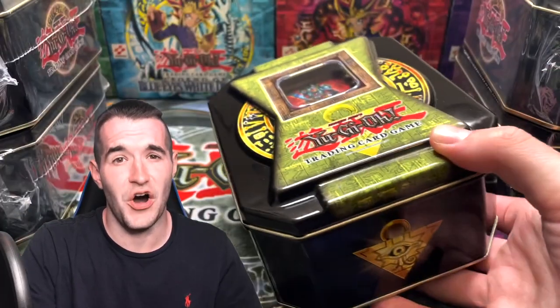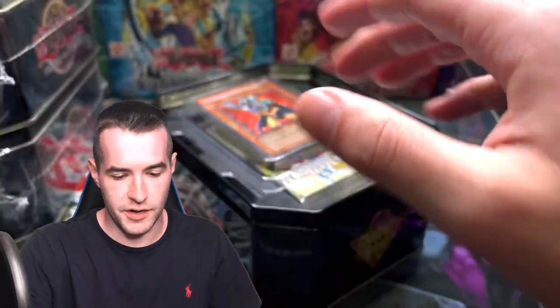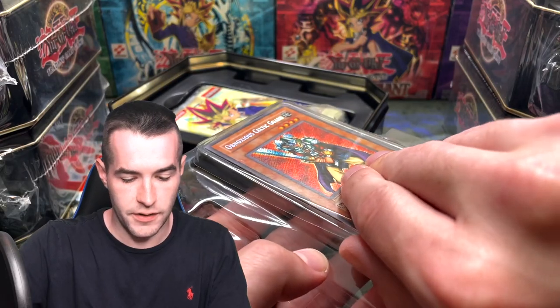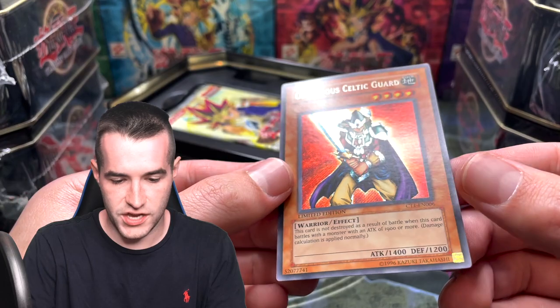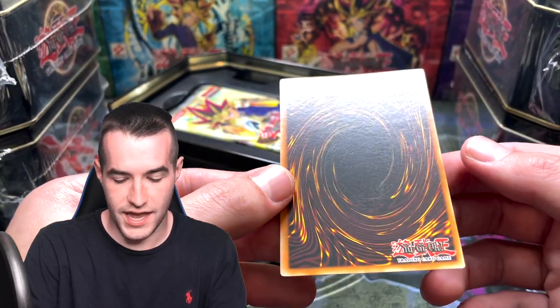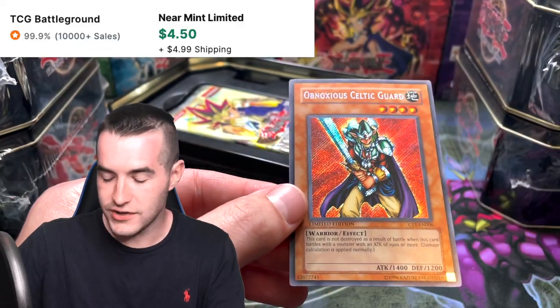Well, in this case we get all of them — all six. Let's go. Let's see if our promos are going to be nice. Oh, this would be a sweet promo to have. Let's get it out. Obnoxious Celtic Guardian — we have a Secret Rare. Check that out. The condition looks pretty awesome on this guy. There's a little scuffing right there, but overall pretty good condition.